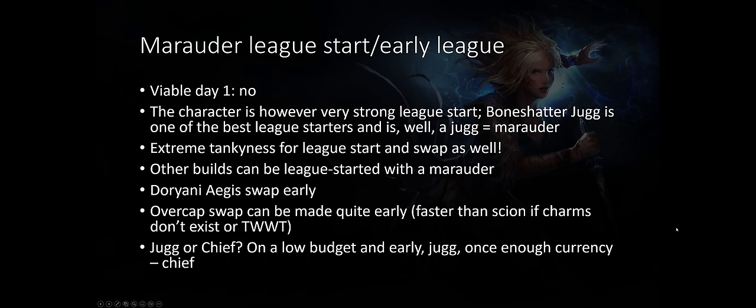The second Marauder ascendancy is Juggernaut. You don't need any Forbidden Jewels, which means it is a lot better earlier on. However, you will need Melding of the Flesh because you don't have the Chieftain ascendancy. You gain enough accuracy and attack speed, plus increased life regen rate, which is good for Kaom or Zealot's Oath. For league start, I suggest going Bone Shattered Juggernaut — one of the tankiest league starters. Very early in the league on a low budget, go Juggernaut. However, the moment you can buy Forbidden Flame and Flesh for Unbreakable, go Chieftain — it is a lot better.